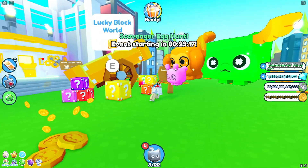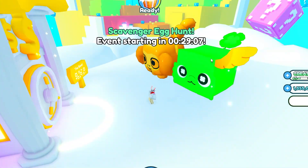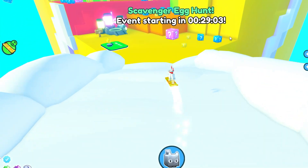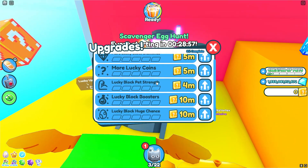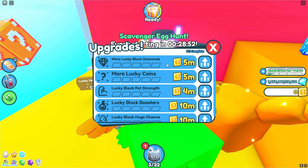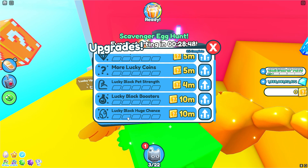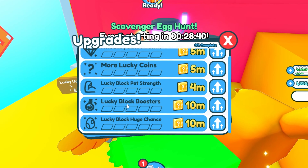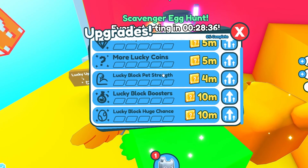There's a bunch of Lucky Blocks around the cannon. Inside the world we have a bank, a cannon to go back, and a bunch of Lucky Blocks we can break. There are new upgrades right over here: more Lucky Block Diamonds, more Lucky Coins, Lucky Block Pet Strength, Lucky Block Boosters, and Lucky Block Huge Chance. We haven't had limited event upgrades like this since the Halloween event a long time ago.